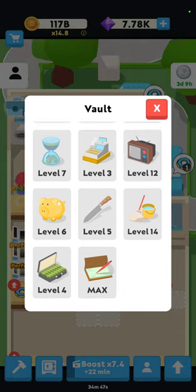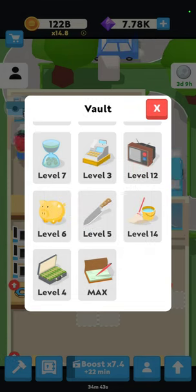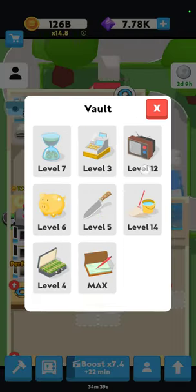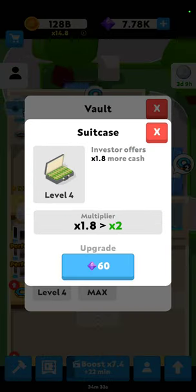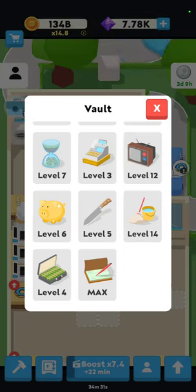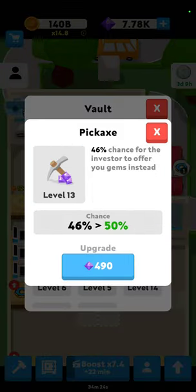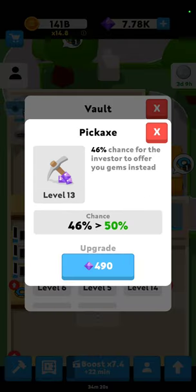So the pickaxe and the suitcase do relate to each other. My recommendation is level 8 for the pickaxe. Don't even upgrade the suitcase unless you just really want to throw some gems at it — I don't even know why I upgraded mine to level 4. Anyway, both of these become pretty much pointless after a while, but the pickaxe is going to offer you more benefit in the beginning, so make sure you put your gems towards it before anything else.